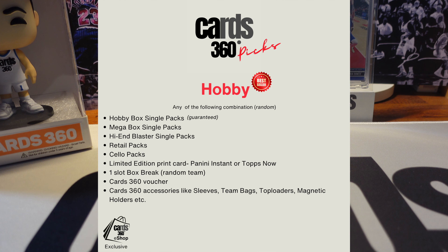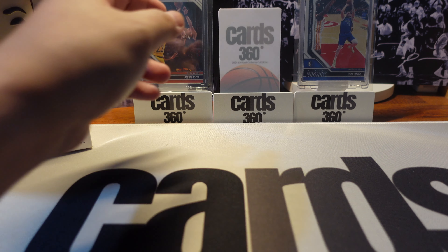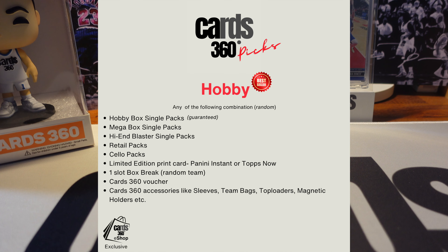For the Starter tier, it also includes retail packs, solo packs, and limited edition print cards. Sample cards come in a Cards 360 magnetic holder, ready for your personal collection. Available items include Panini Instant or Topps Now cards, plus a Cards 360 voucher and one guaranteed slot in a box break with a random team selection approach. This is an e-shop exclusive - check cards360.store or the link down below.